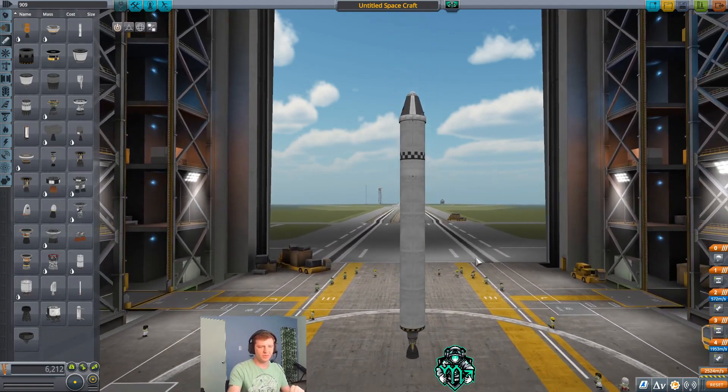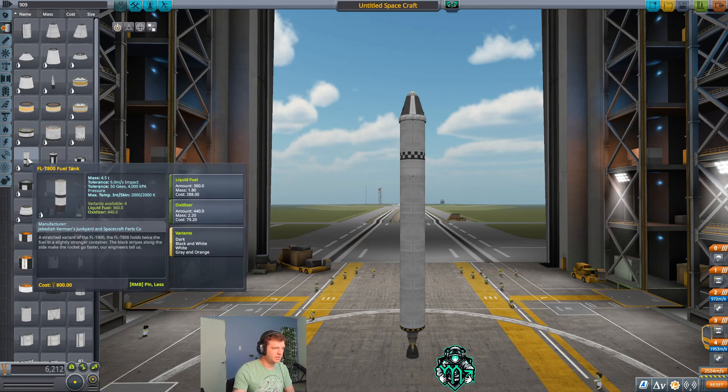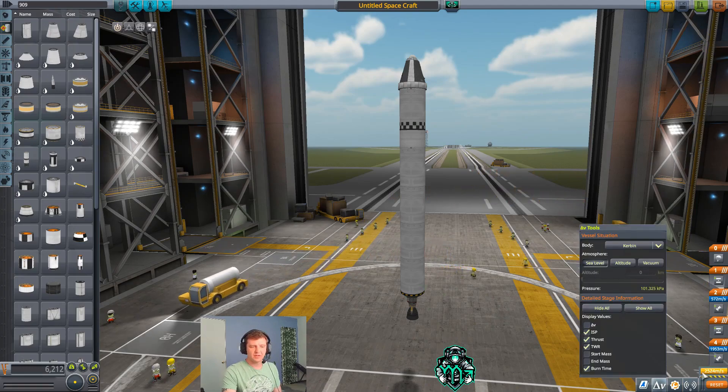That is our basic rocket that we're going to use to achieve orbit. The reason I'm using the 400s instead of the 800 is because if you're playing in early career mode, you're not going to have that available right away. Now one thing you want to look at is our delta V. Currently at sea level our delta V is 2,524 meters, which is not enough to get into orbit. What we need is at least 3,800 on the safe side.